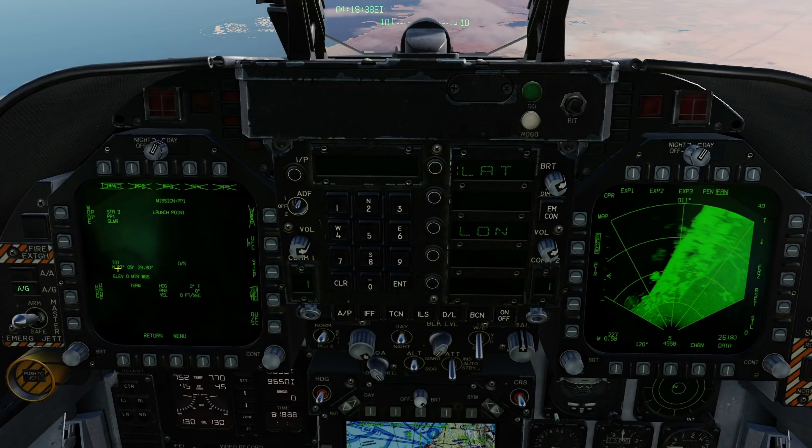Latitude north: 27 09 29, enter. Decimal seconds: 80, enter. Check northing: 27 09 29.80 — done. Longitude easting: 56 09 56, enter. Decimal seconds: 23, enter. Check: 56 09 56.23. We now need to change the altitude — elevation in feet: 51 feet above mean sea level, enter.